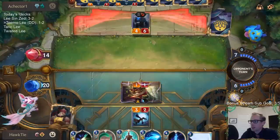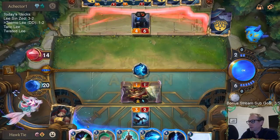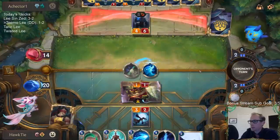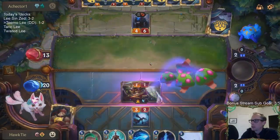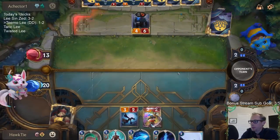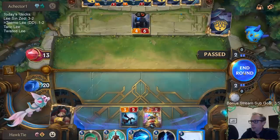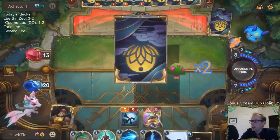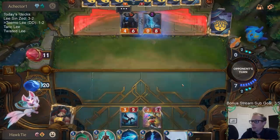Three life, three life — we're going to use the Deny, and I'm glad I didn't tap out. I could have attacked and gone with plus three plus zero for Twin Disciplines, but then it just wouldn't have had very much other protection with just six mana. I'm glad we didn't do that.